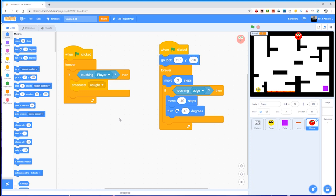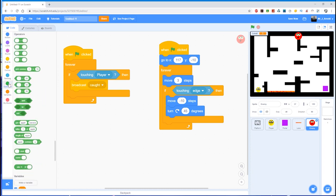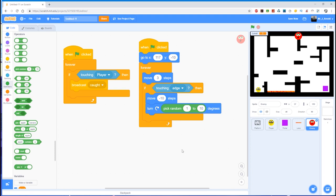The ideal thing for games when you want things to be unpredictable is to use random numbers — random numbers are a core part of every single game you've ever played. They're found in Operators — the 'pick random' block. Let's pop that in there, but we don't want a random number between 1 and 10 degrees. Let's try between 90 degrees and 270 degrees.